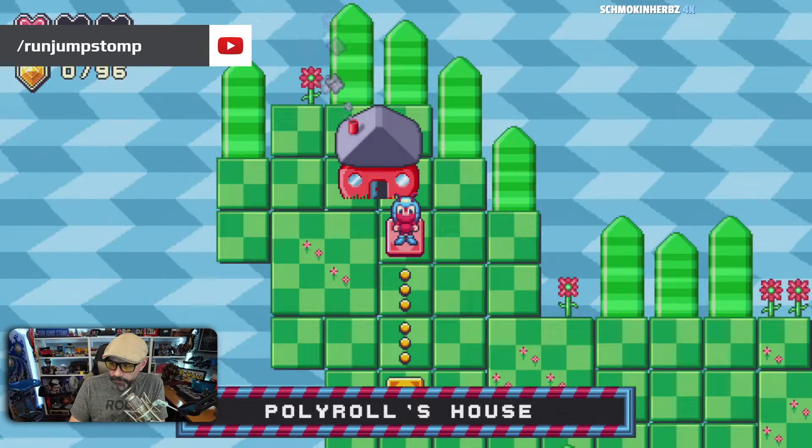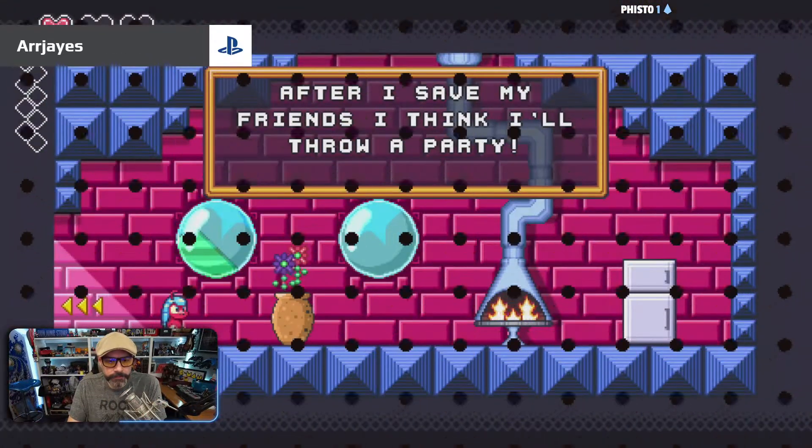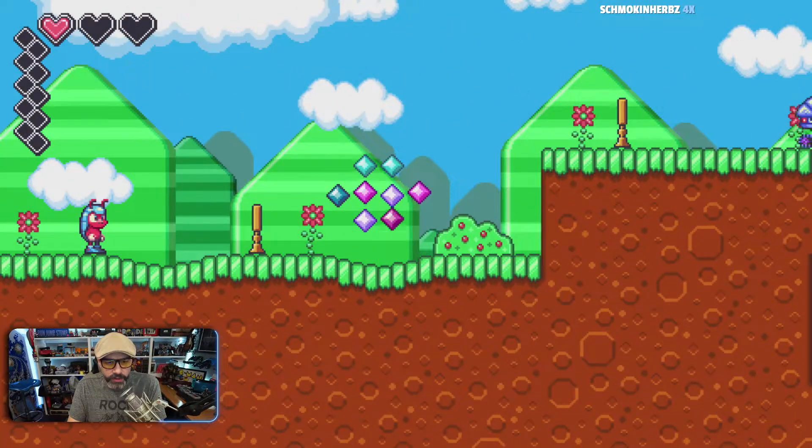It's kind of loud — let me look at the volume. Yeah, that's okay. Alright, Polyroll's house. I guess we'll start there. Let's go someplace else — we'll try here. Seafoam Acres 1.